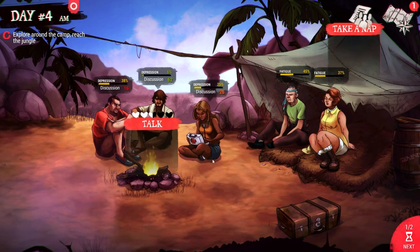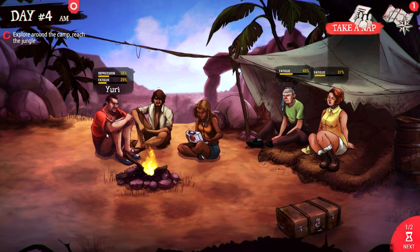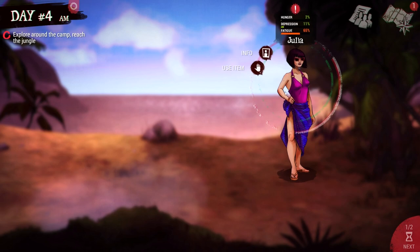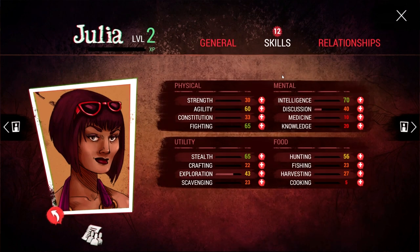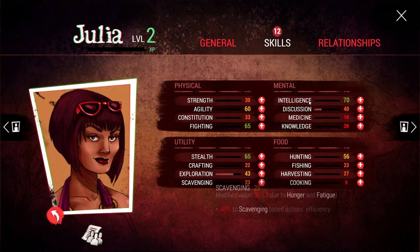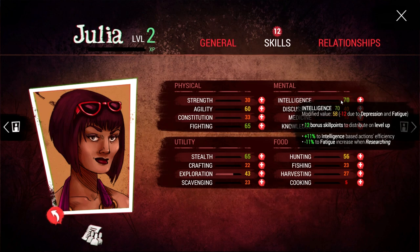I think Winters can get away with coming over here for a little bit - his fatigue is at 43%. She leveled up, so let's go ahead and level up Julia real fast. Because of her higher intelligence, she got 12 skill points, which makes her a little more useful. Her stealth is already pretty high, so I'm thinking a good idea might be to make her useful for away missions by giving her a high scavenging skill. It may be worth it to just bum rush intelligence and see if you can get to a point where you're getting 30 or 40 skill points per level.